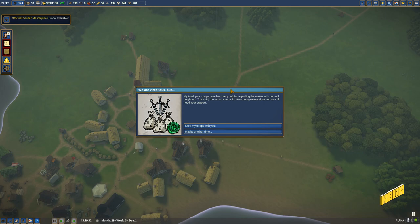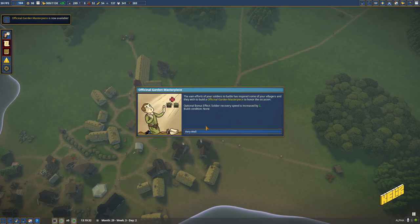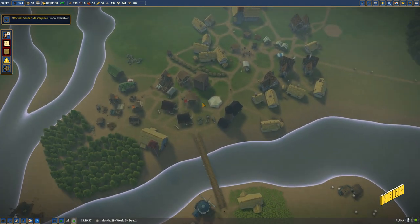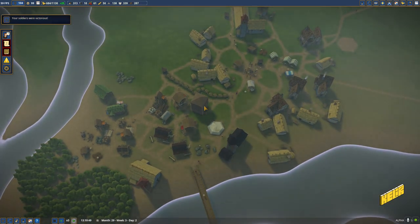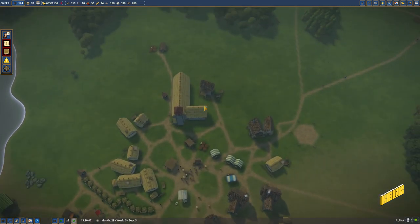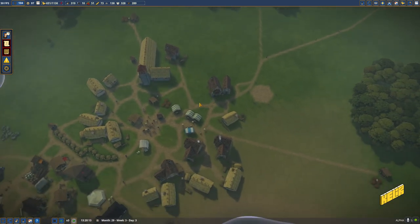We've just won something - an Official Garden Masterpiece to honor the occasion. Bonus effect: soldier recovery speed is increased by two. Build condition: none. That's amazing! The keep is right here, spot on in the middle. It's in a place where I can't expand it further, but okay, not right now - later on.